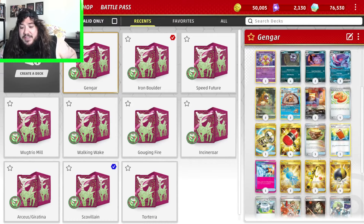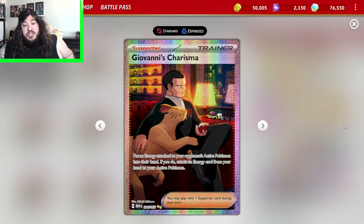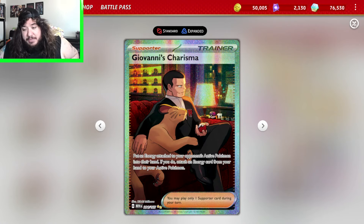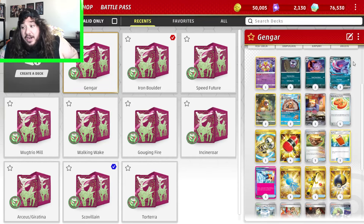To combine with this we have Crushing Hammer — flip heads to discard an energy from your opponent's Pokemon — and Giovanni's Charisma: put an energy attached to your opponent's active Pokemon into their hand, and if you do, attach an energy from your hand to your active Pokemon. So you have energy acceleration as well as energy destruction. With Giovanni, Crushing Hammer, and Gengar, hopefully our opponent can never attack.